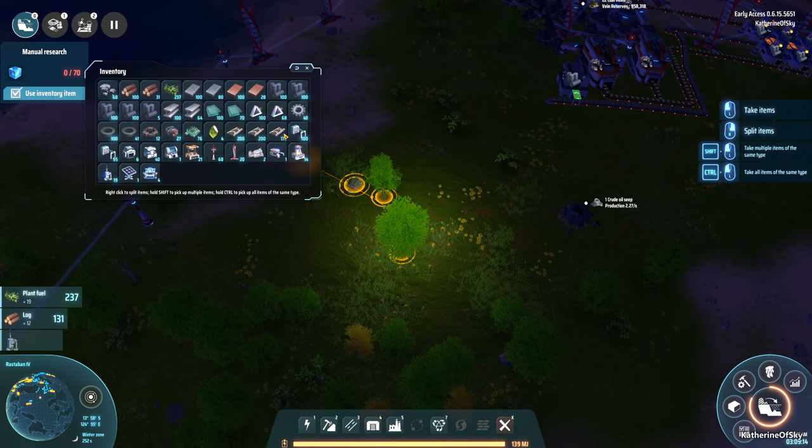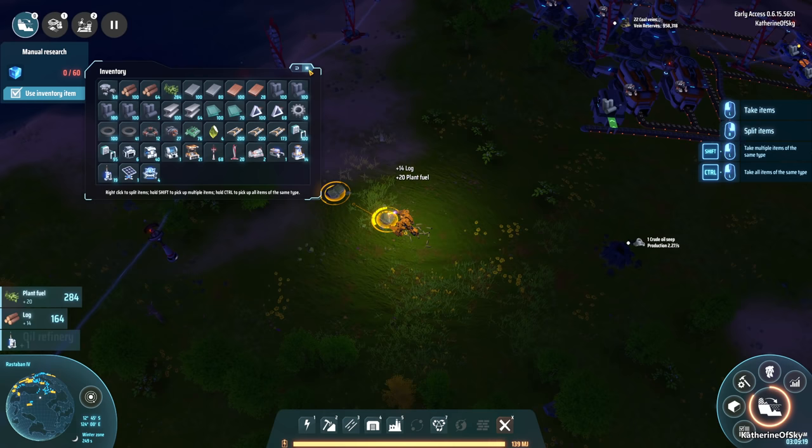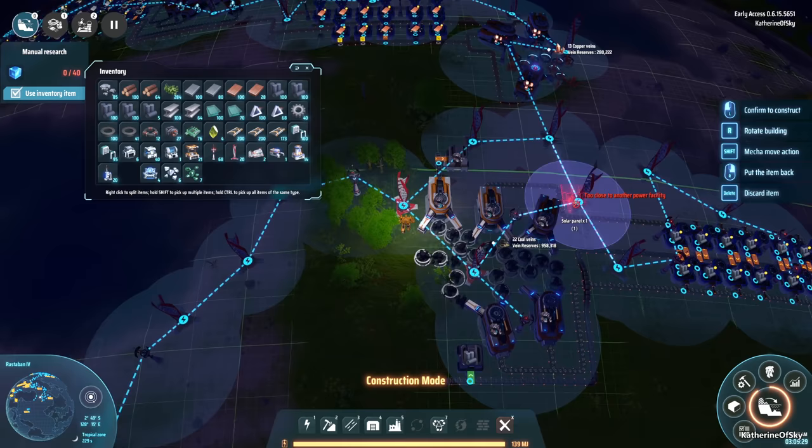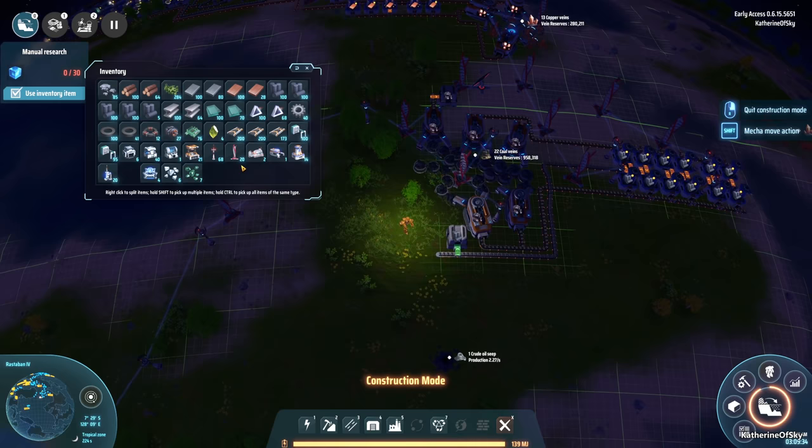Anyway, we have a lot of stuff here — we have plenty of fuel, we have prisms, we have all the things. We have a single solar panel as well; we can probably just put that out somewhere. Let's put that wherever it fits — between maybe these guys — there we go, and that's fine.